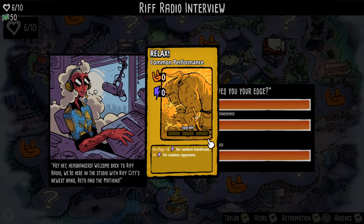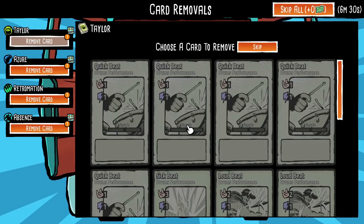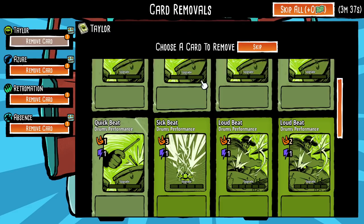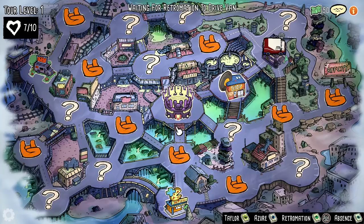Looking at our starting options: Excessive self-love wins a health, one bandmate gets relax. On play: two energy for a random bandmate, and another one energy for a random bandmate. And one card removal for everybody - that seems cool. So basically we have all of our cards here. The goal is generating more hype than the other team - it's not necessarily about removing their health. It's getting your hype up to 100 to win. I'm going to remove some of these rinky-dink starter cards for now.